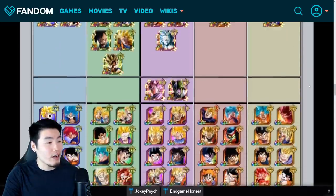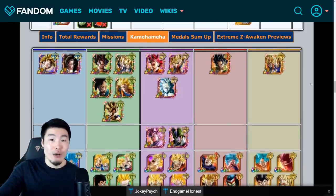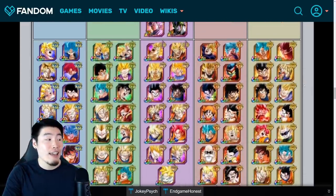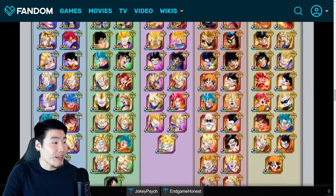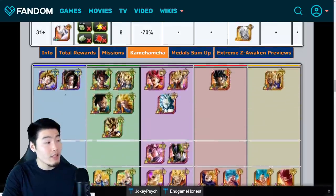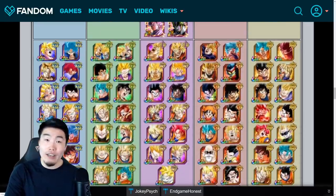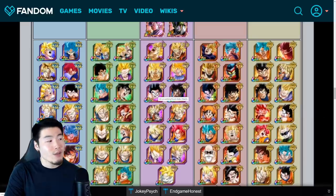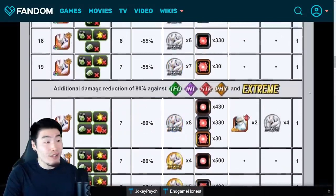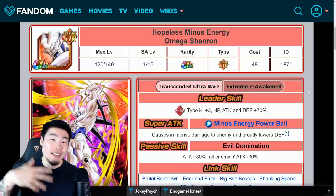Here's a quick overview of the Kamehameha category. You can go check your box and filter by Kamehameha, but these are all the units that are in the category at the moment. It is a very, very powerful category, and there are also a lot of AGL units, as you can see. So it shouldn't be too hard for most people to build an all-AGL Kamehameha team. But like I said, a regular Super AGL team should also be able to take care of things just fine. That's all there is to see on this page, so let's move on to the unit itself.